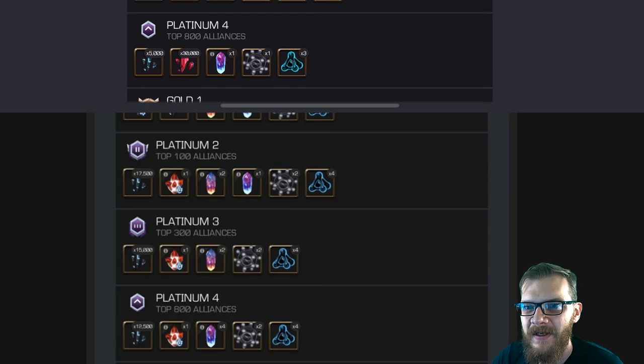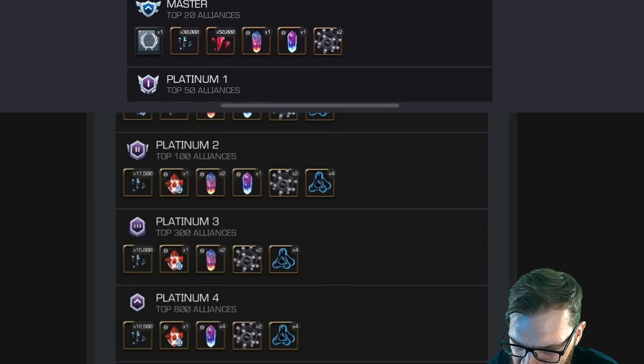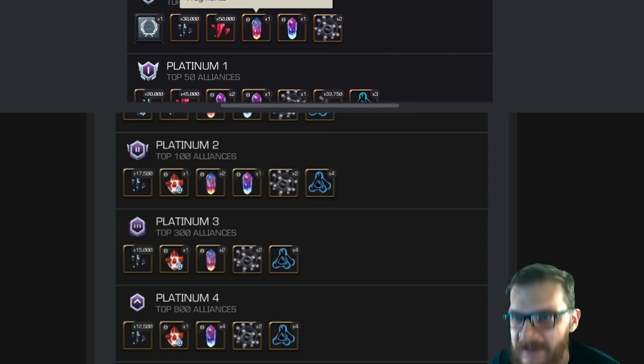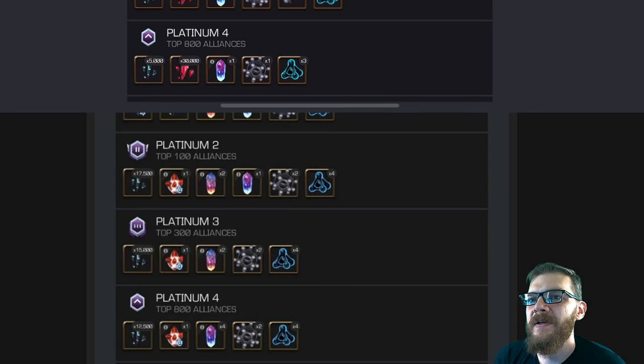Comparing Platinum 4: it used to be 5,000 6-star shards, 30,000 5-star shards, and 10% T5 CC, and now it becomes 12,000 6-star shards — a very steep increase. There's a slight reduction in 5-star acquisition but definitely four times as much T5 CC. 40% T5 CC is actually more than what Master's alliance used to get, so Platinum 4 is going to get more T5 CC than Masters got this season. That is a very significant increase, and more than double the 6-star shards.